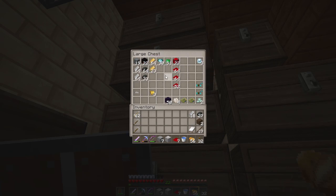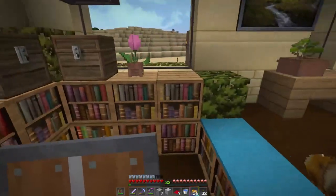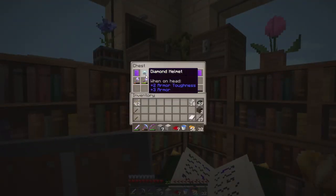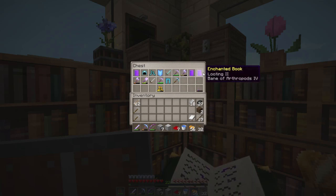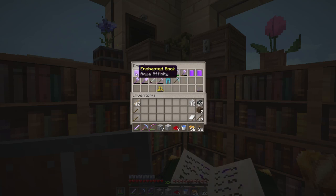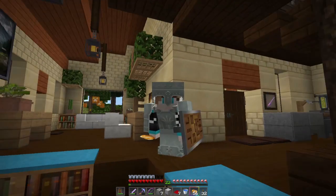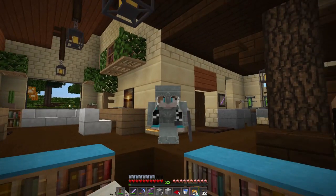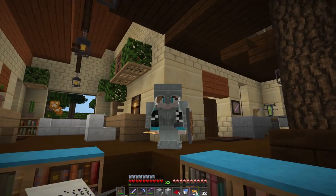I've made a full suit of diamond armor and a diamond sword. I also fished and got some enchanted books, so I'll be adding those enchantments. Now I just need to get levels and enchant everything. I feel like I finally have enough to get geared up and be able to do the things I need to do.